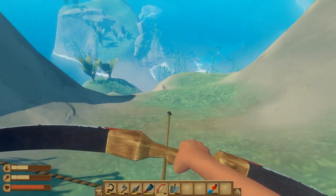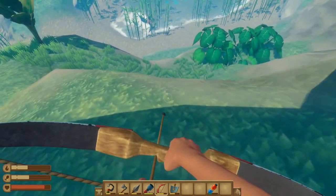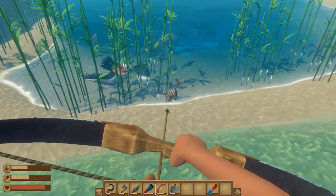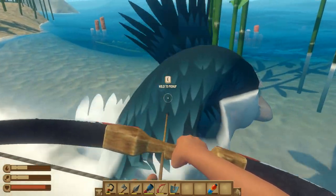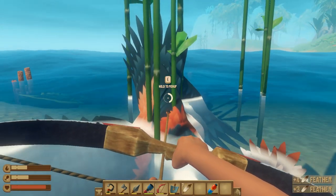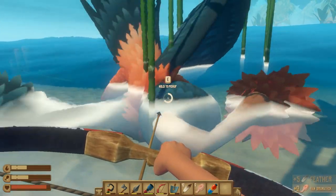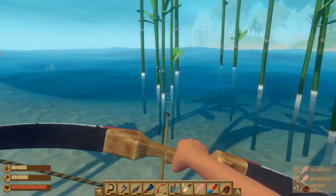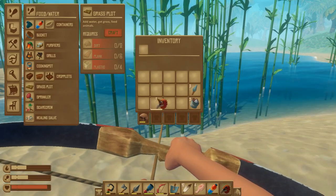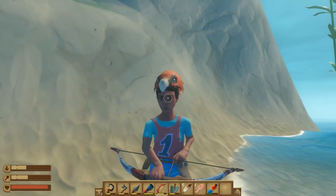Once you've put enough arrows into him and actually killed him, you want to go down to his body. Make sure it's safe. He's actually down on the beach by a llama — a very beautiful llama, look at its stripes. Go up to it and hold E. When you kill the condor, you get feathers and also raw drumsticks, which are used in cooking recipes. And you also get the screecher head.